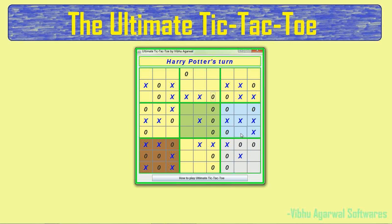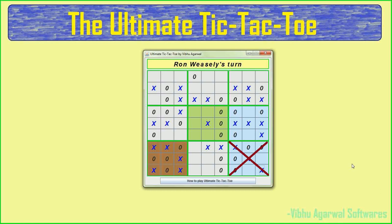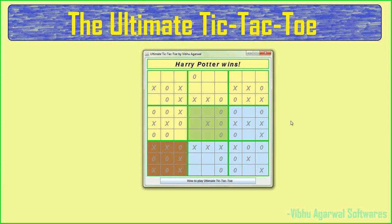If you click on a board where you aren't supposed to mark, it will give a warning and won't let you mark anywhere. Harry wins this board, and this board too. At this point, you can see all the markings — there are three X's in a line in the bottom row. Although there's an O in the tied board, there are still three X's in line. So X, that is Harry, wins the game because he's got three X's in line. The game is now won, everything is disabled, and you can start a new game by resetting.